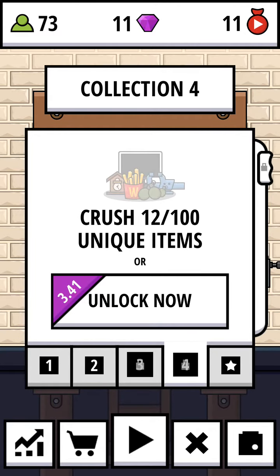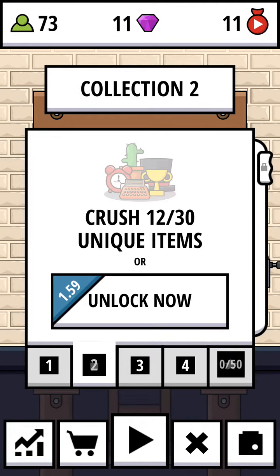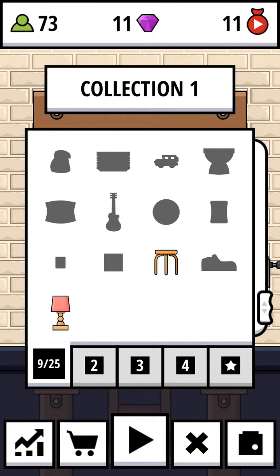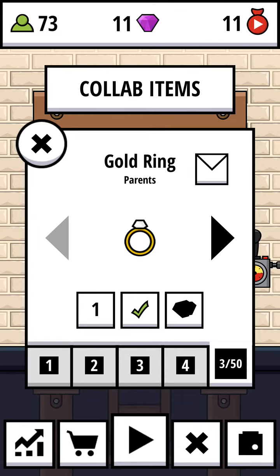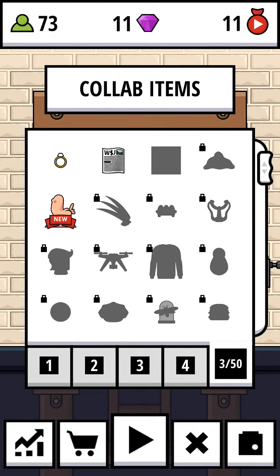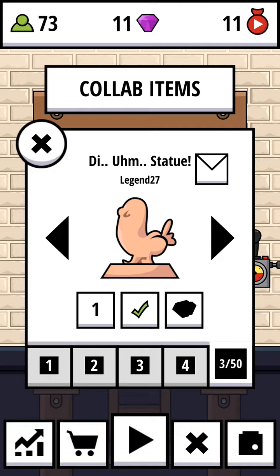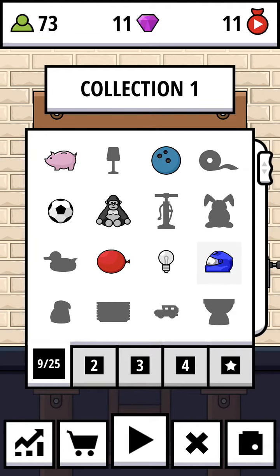I've also crushed a collab item that someone sent me, because the collab item is part of an Easter egg — where some items you might know about, like the Pewdie cake. I don't really know about the cold ring from parents, but I know the Pewdie cake, like Pewdiepie or something.